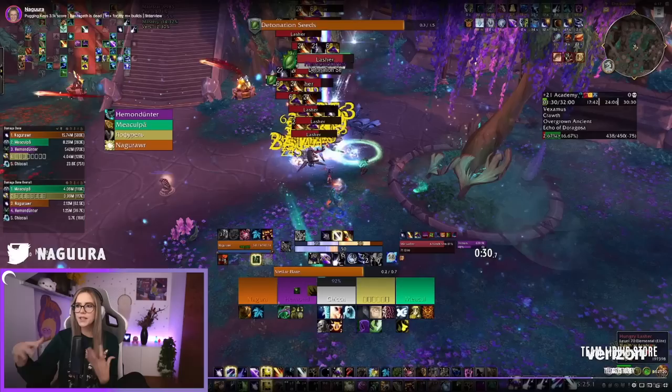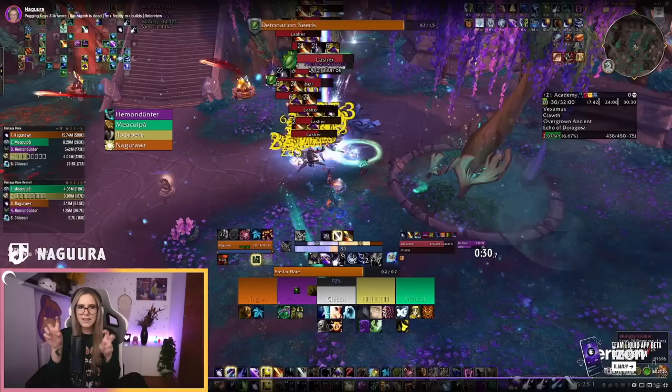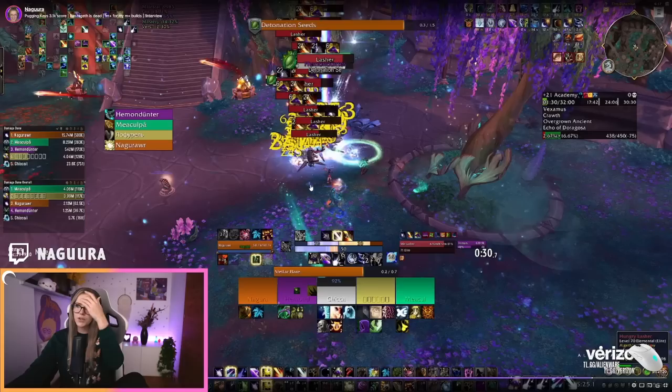Now I'm really just trying to get Starfires off whenever I have Umbral Embrace procs and triple 2-piece stacks — those Starfires hit very hard. Sometimes it's a little difficult on this pool because of the swirlies on the ground, but if you can cast a Starfire in between with those procs, it's definitely worth it. While running around you can still reapply Moonfires to mobs that don't have Moonfire yet. Mushrooms shouldn't all be used at once back-to-back, because they enable your Waning Twilight. Even though Mushrooms do stack damage, if mobs don't die really quickly it makes more sense to stagger your Mushrooms to keep Waning Twilight up on them for longer.